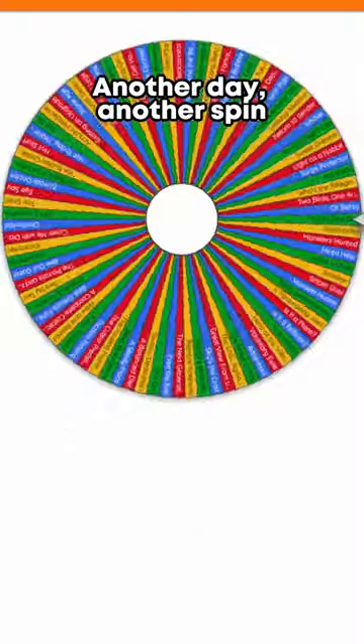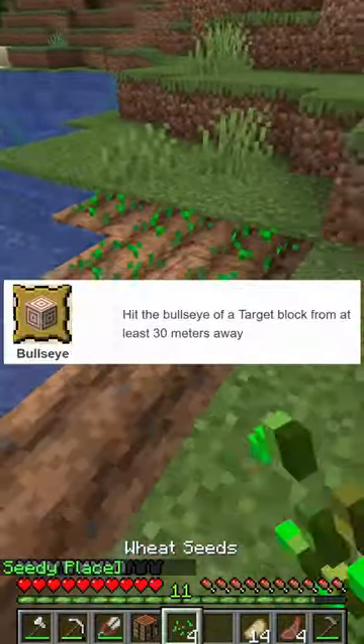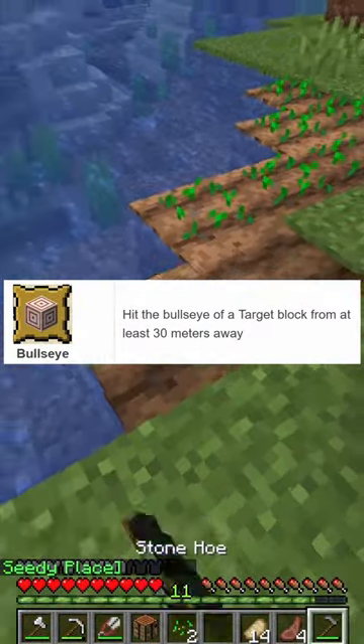Getting every achievement in Minecraft, part 4. Another day, another one — and today we get Bullseye. All we have to do for this is hit the bullseye of a target block from at least 30 meters away.